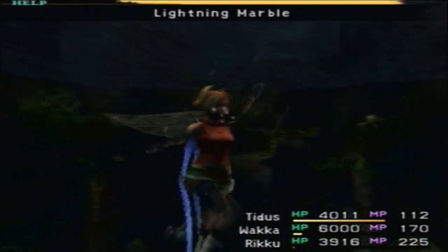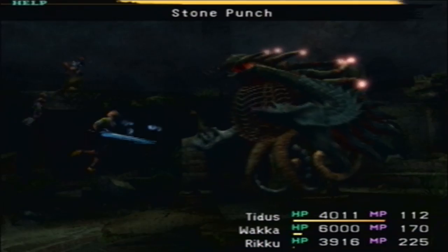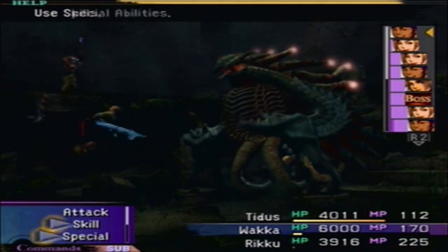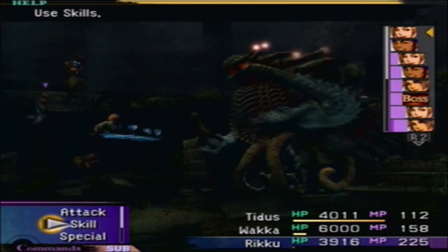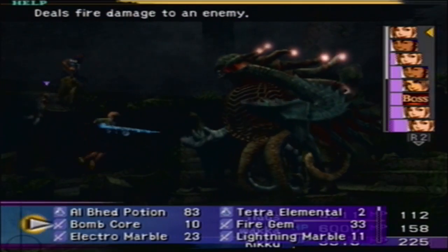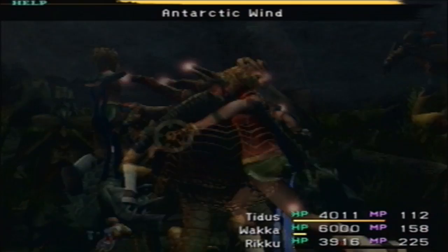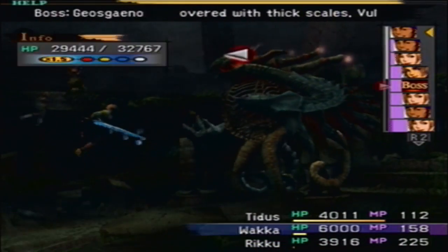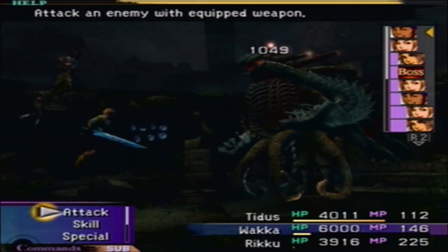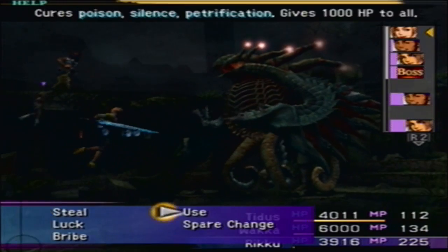Alright, let's use a lightning marble. I cast haste on everyone by the way. Now we're just gonna keep using quick hit — I think this is the best strategy. Let's try Antarctic Wind and see if it does anything. Yeah, quick hit is probably the best bet here; just keep using it over and over again. Hopefully we've got everything under control.